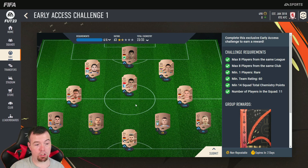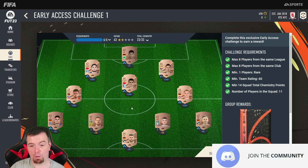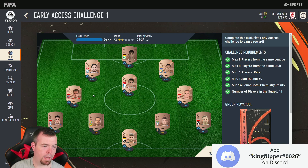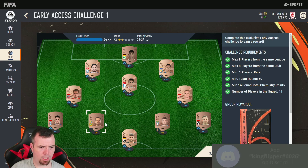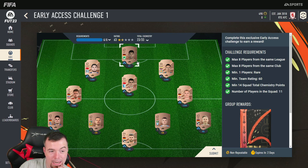Most players are in position. The only two that were more than 150 coins — around 200 coins — are the two center backs. Bundesliga 3 is the main one for right back, left back, goalkeeper, and two CDMs, then Bundesliga 2 for two CAMs and the striker.